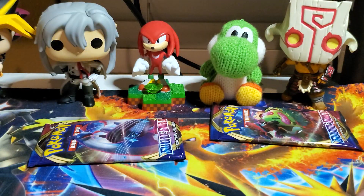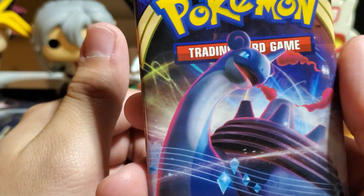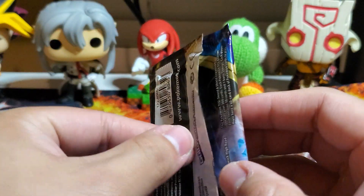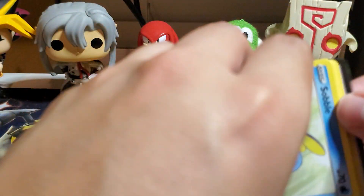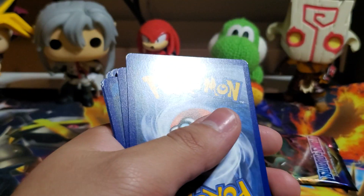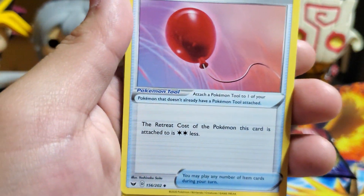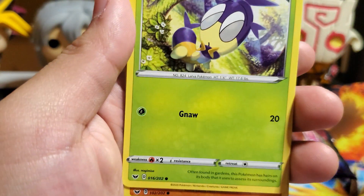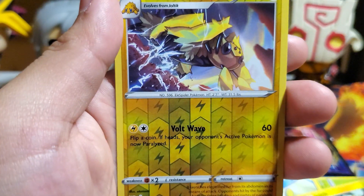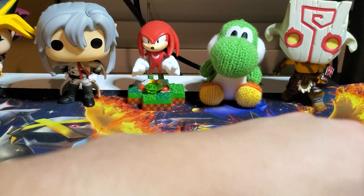Last two packs — let's open the Lapras VMAX one. He literally just gains a metal shield out of nowhere — but it's Pokémon, what does make sense. Lightning Energy. Eldegoss — haven't seen this one yet, it's like a spore Pokémon. Air Balloon, Pal Pad, Sobble, Blipbug, Baltoy, Wooloo, Joltik, Galvantula reverse, and a Raichu. Not even a holographic.